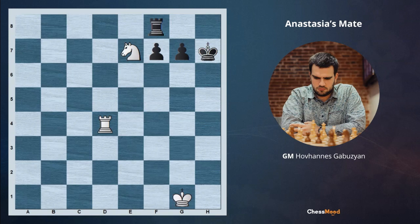Kxh7 and getting again Anastasia's mate with Rh4 move. So these examples were a bit simple — now let's go ahead and make the level of difficulty higher.